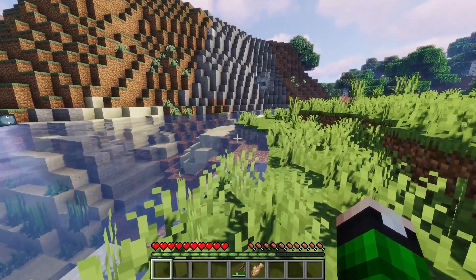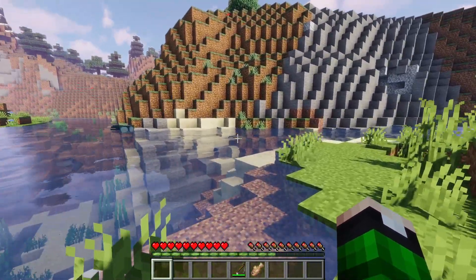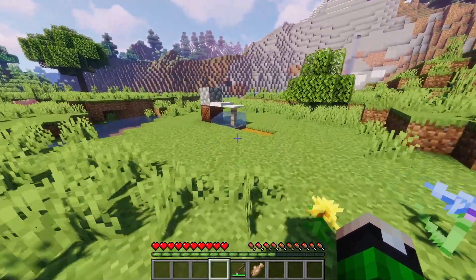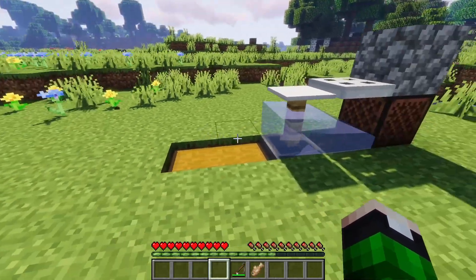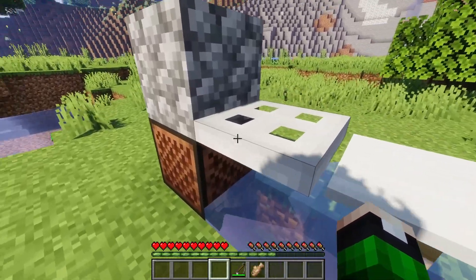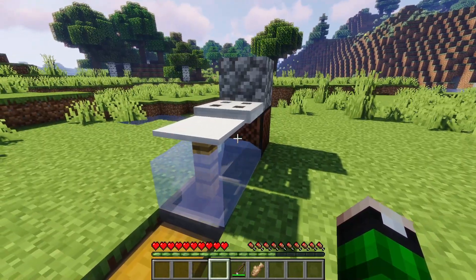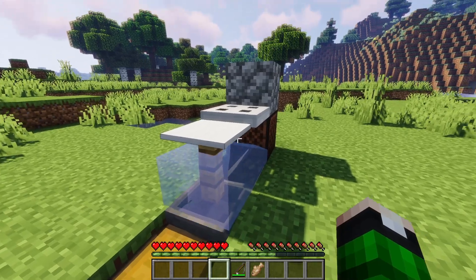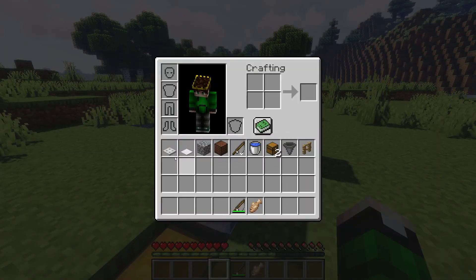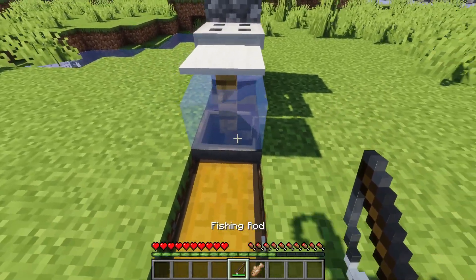Now I'm going to show you how the advanced fishing works with this special device we're going to build in this tutorial. If we come over here, I've already built the device. This is what it looks like — it is only three blocks tall and four blocks long. It only requires iron items, so you just need to mine a little bit of iron to afford this device. These are all of the items you will need to build it, but we'll get into building it later.